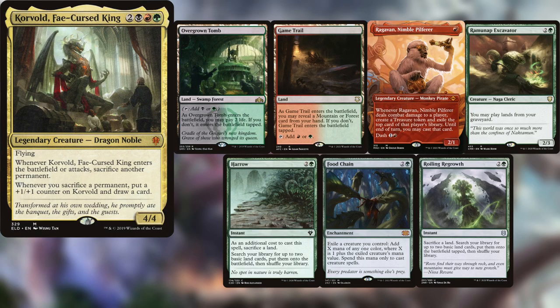Hey guys, welcome back to another EDH video. In this video we got me playing some Korvold again, keeping an Overgrown Tomb, a Game Trail, Ragavan, Ramonap Excavator, Harrow, Food Chain, and a Roiling Regrowth.